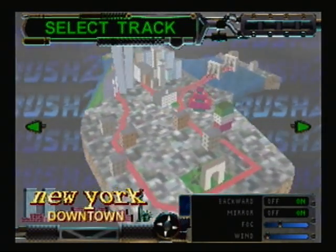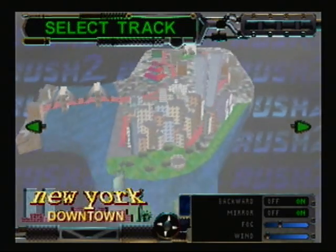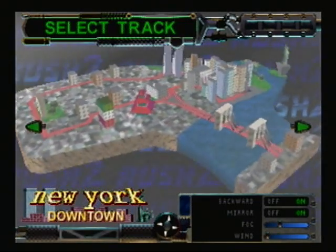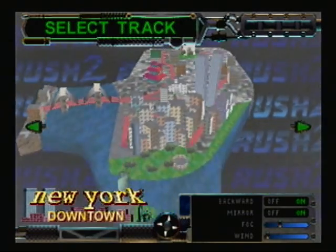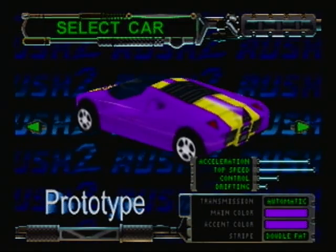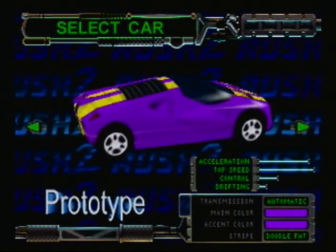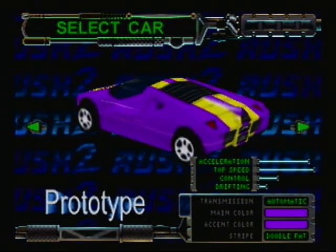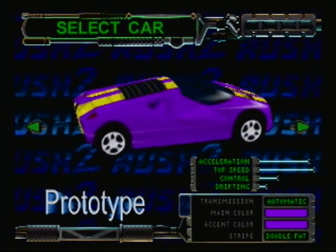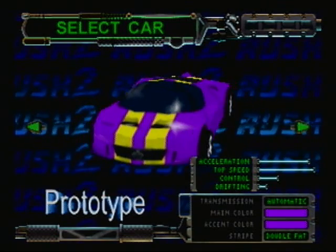I've only recorded in New York Downtown once. Conditions were map of my choice with backwards on, mirror on, half fog, and no wind. The other part is the vehicle of my choice — my best car. Say hello to the prototype. As I've mentioned before, you unlock cars by collecting keys — for every three keys on a track you get a car. Acceleration is just about all the way to the max, top speed seems like it's maxed too.